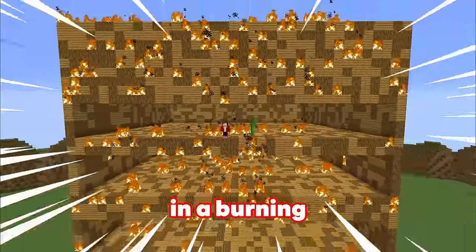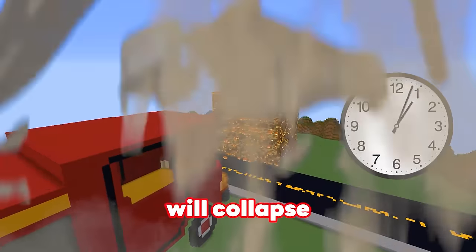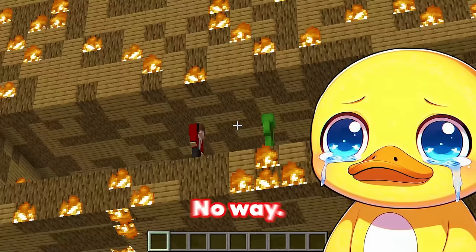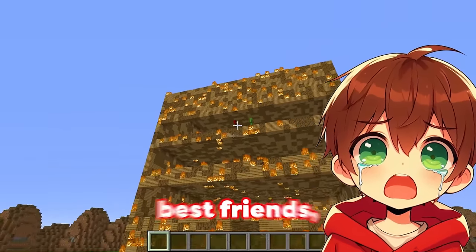JJ and Mikey are stuck in a burning house! So we are building fire trucks to save them, but we must hurry! The building will collapse in 20 minutes! Oh my gosh, Louie, look up there! Mikey and JJ are trapped! This is terrible! If we don't save them ASAP, we'll lose two of our best friends!